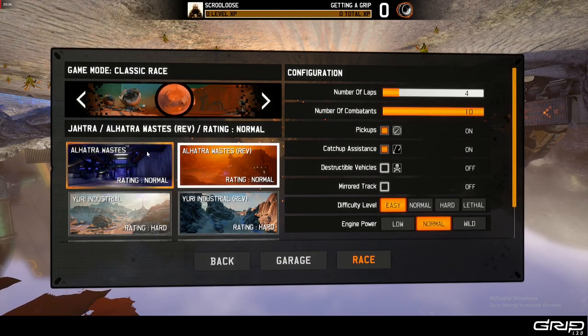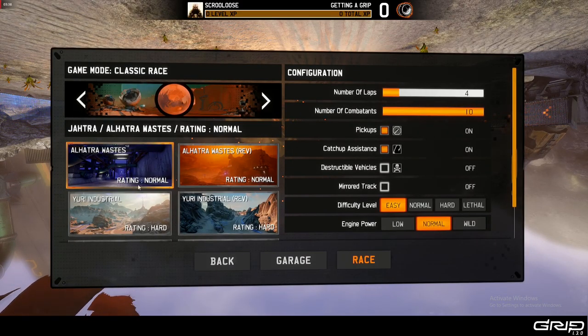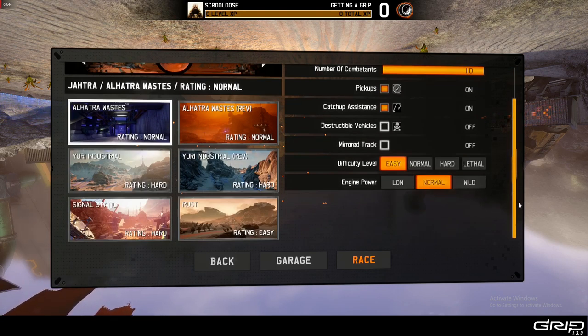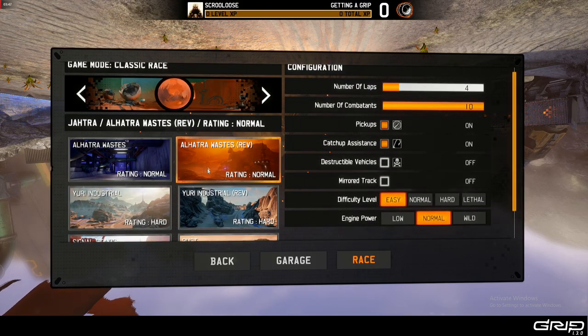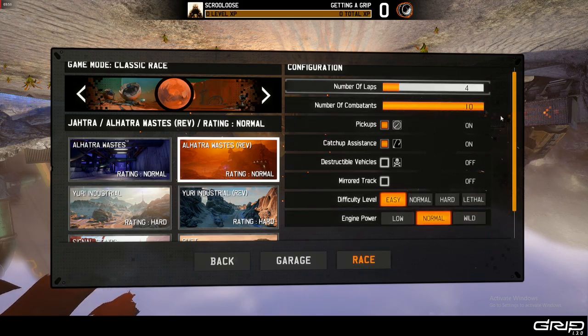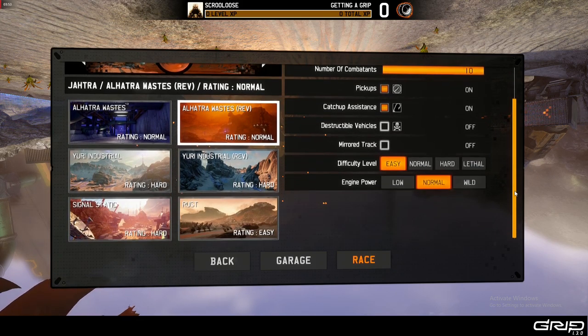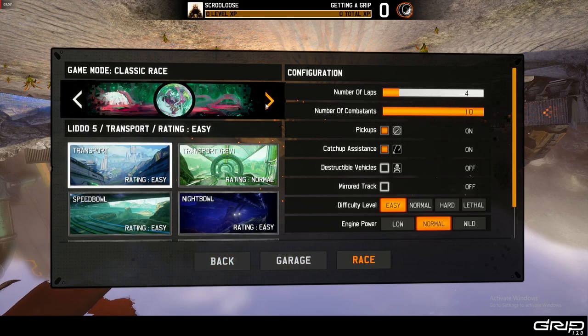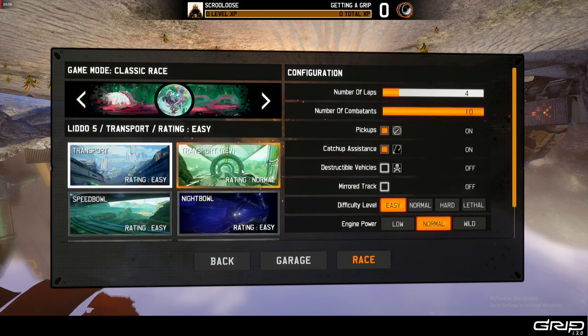Classic race. Let's see what happens. Let's put this on easy for now just so you guys get the idea of the gameplay. It's pretty fun. We're going to go to the Wastes Revisited. Just going to leave everything here normal. There's a lot of options in this, and there are lots of tracks. Look at all these tracks. It's really cool.